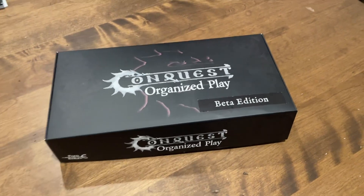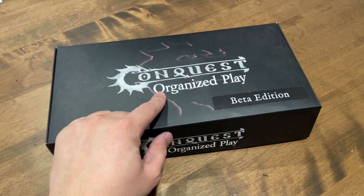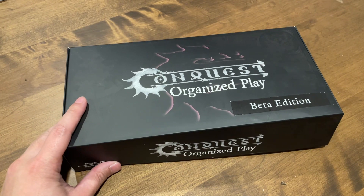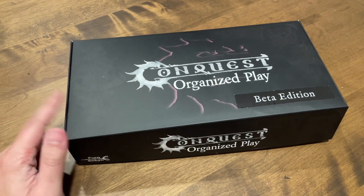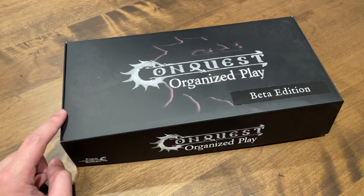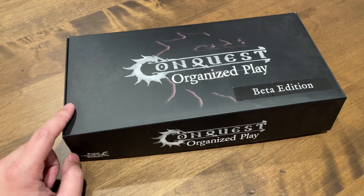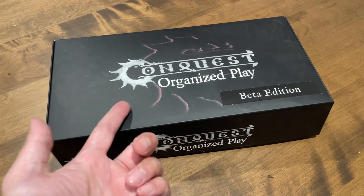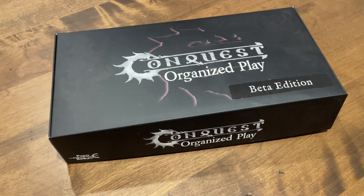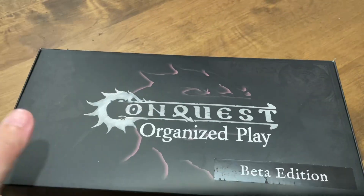What's up YouTube, we're here for a quick overview of what is in the Conquest Organized Play Beta Edition. I'm making this video because I was looking up a video to see what's in this and could not find one on YouTube. So if you were interested in picking one of these up on the Parabellum website for your events or community, here you go. It's pretty cheap, on sale for around 30 bucks on Parabellum's website.